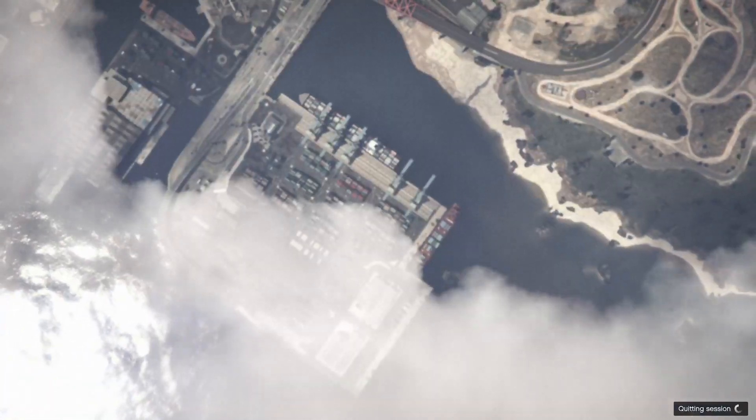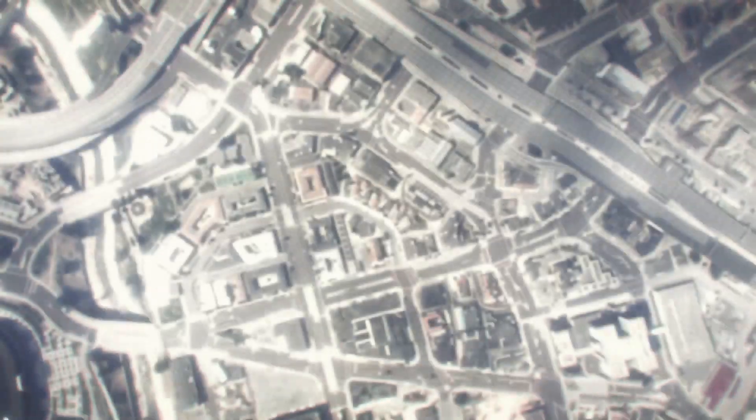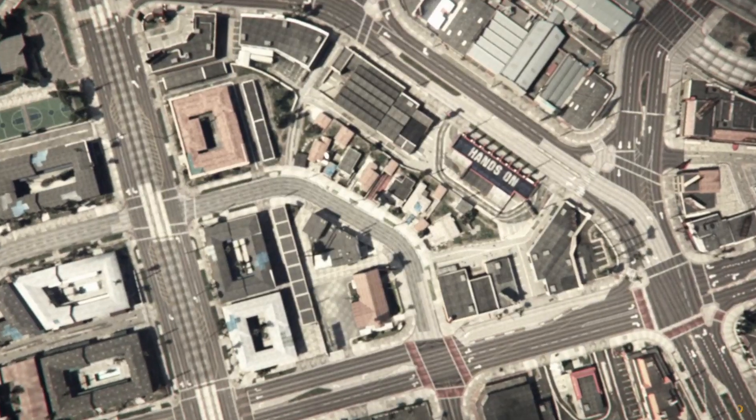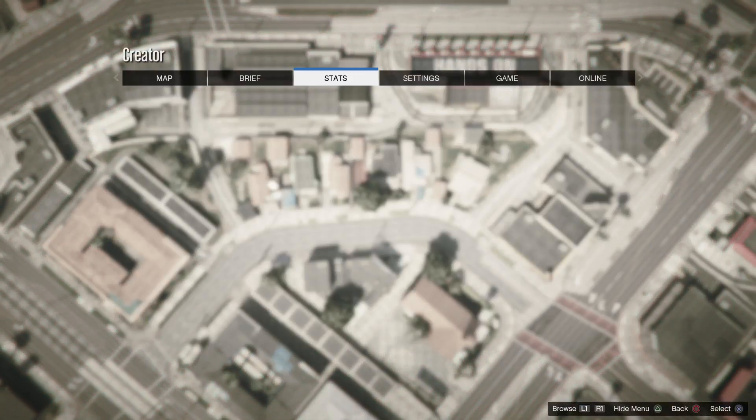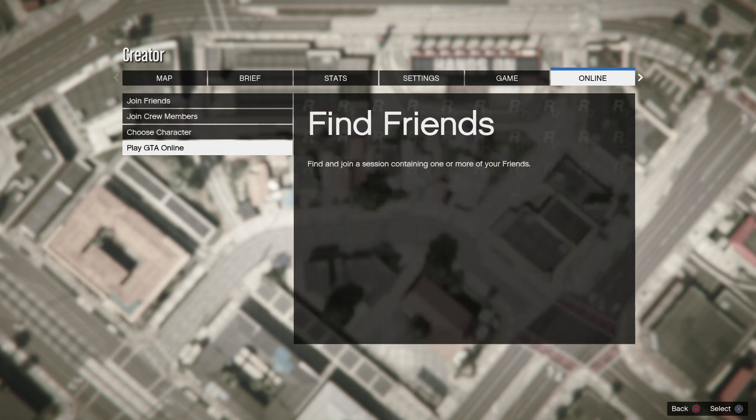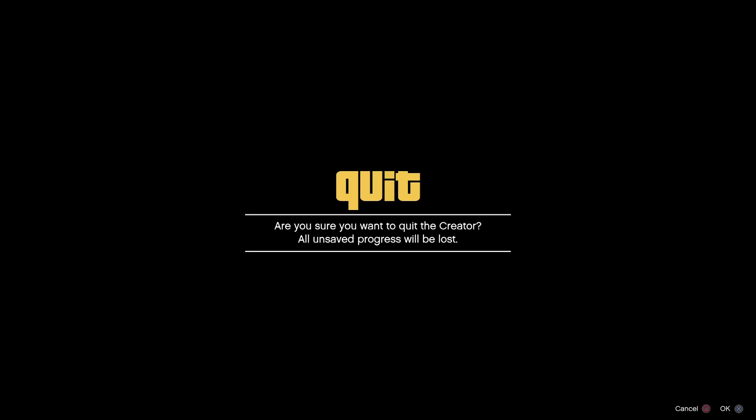Make sure that if someone else touches the car and it gets bricked, have the person who owns the car change the access to crew and then change it back to everyone — that will unbreak the car. Once you have the car safely stored inside, go ahead and leave and go to creator so you can access the car. If you want to do this glitch again, you also need to leave the session. Just go to creator and start another invite-only session, and once you load in you will be able to access the car and do the glitch again.